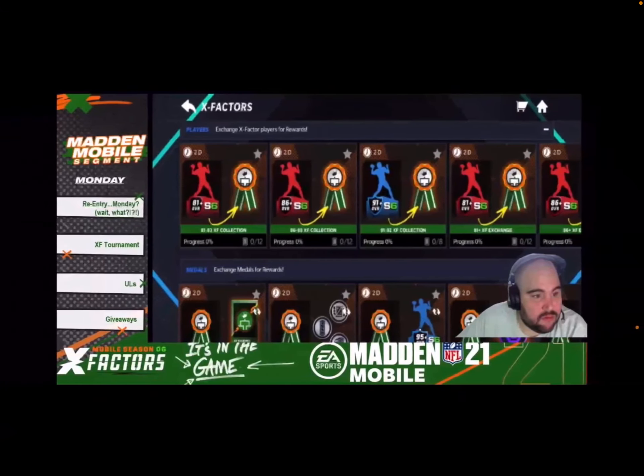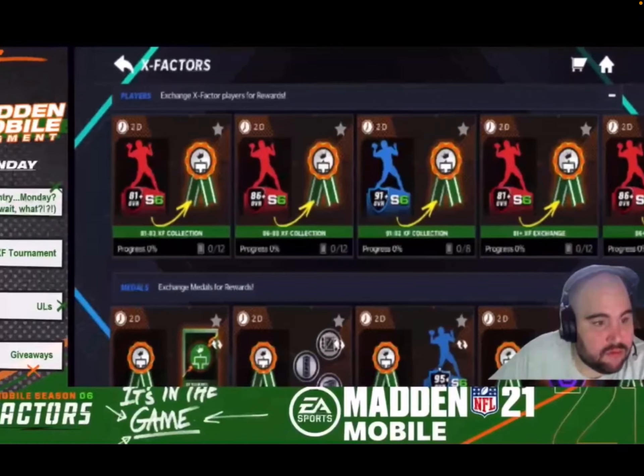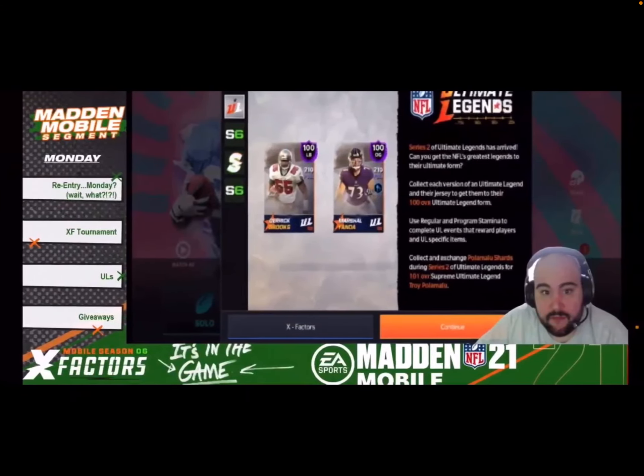Next, here's the set you're going to need: an 81 to 83 X Factor collection, and an 86 to 88 X Factor collection set, which gives you milestone medals. The collection sets give you more than the random exchange where you just put in any 86-plus or any 91-plus. There's a 91 to 92 collection and an 81 exchange where you just put in 12 of any cards — same thing for the other ones.